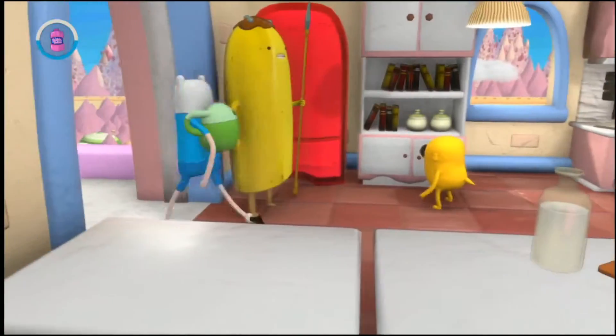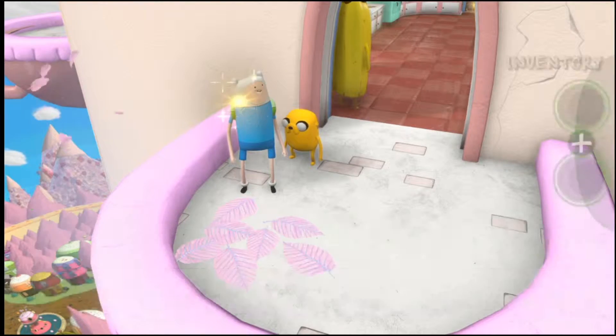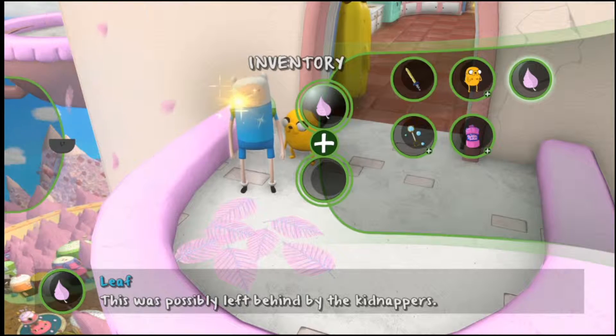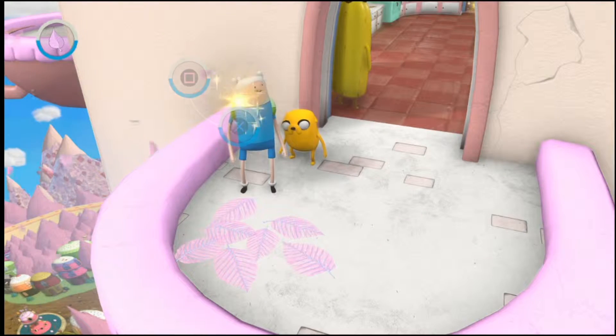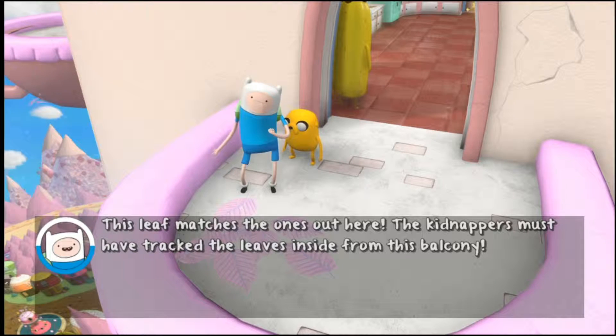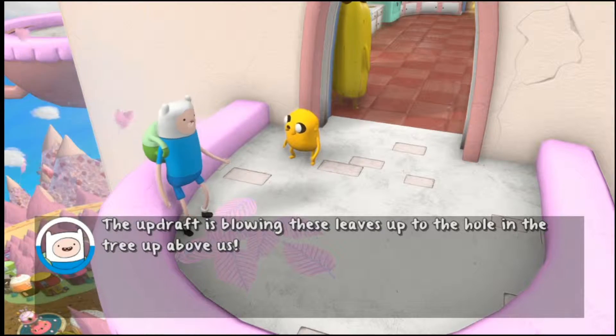I think I might need to go this way. This leaf matches the ones out there. The kidnappers must have attracted the leaves inside from this balcony. The updraft is blowing these leaves up to the hole in the tree up above us.